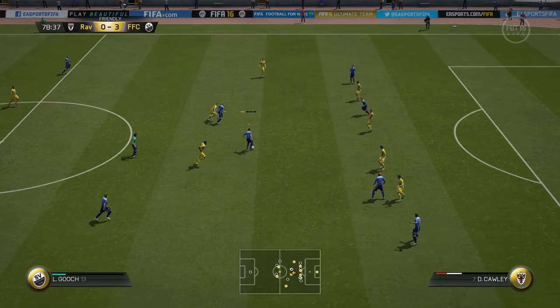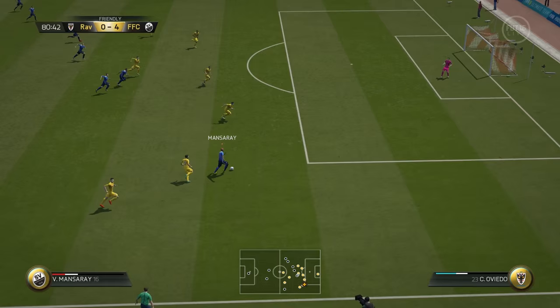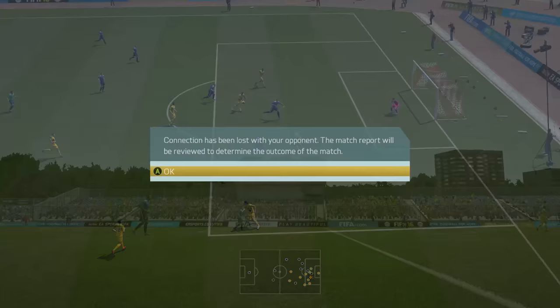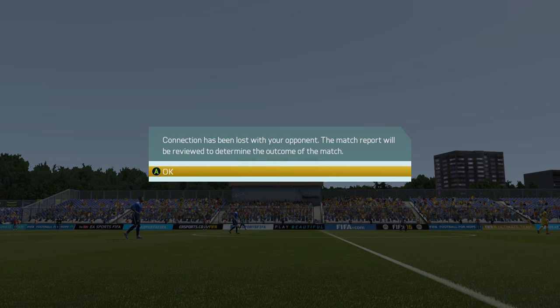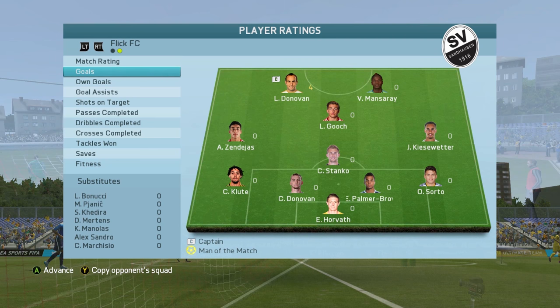Gooch plays through Donovan and it's just going to be another finesse shot, making it 4-0. At this point I was trying to score some nicer goals — pretty comfortable with our lead. Unfortunately, my opponent does quit. Not sure if he disconnected or just quit, but regardless, we win the match 4-0 with Donovan getting all four goals.